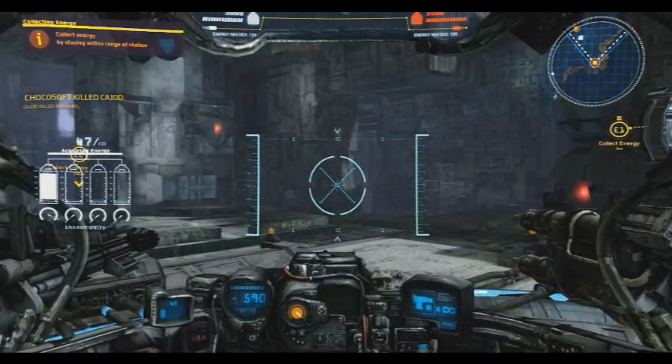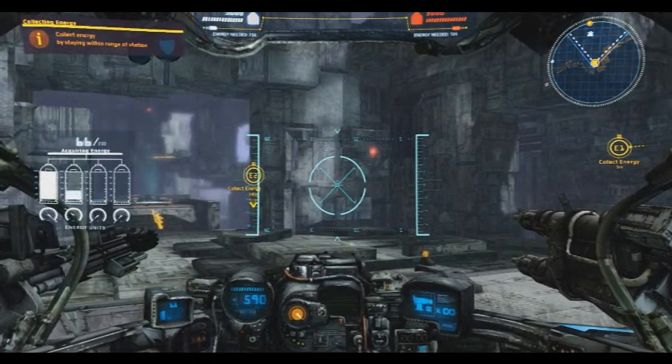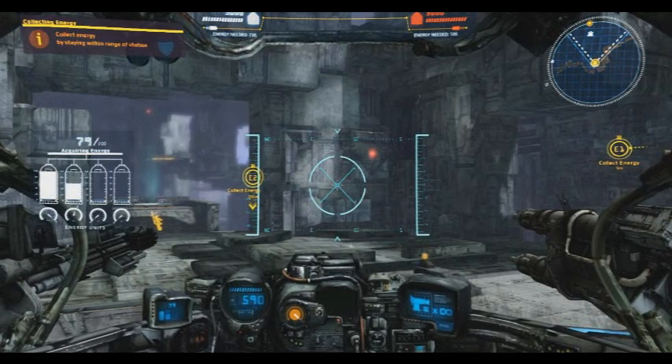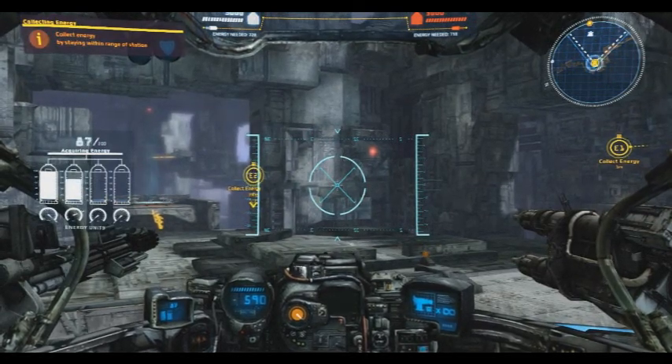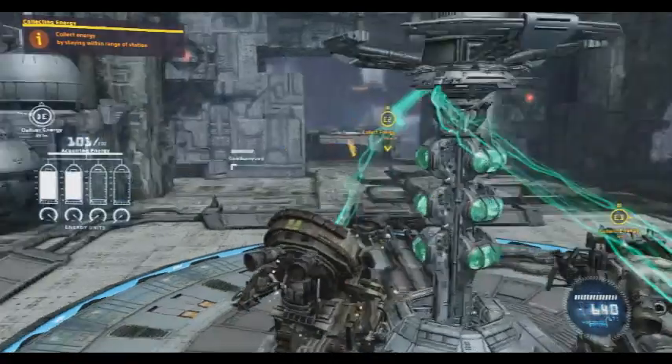So you have to watch a lot of things. You've got to watch your fuel gauge, which is kind of in the bottom middle of the screen — the little yellow thing with the meter on it. That's how much you can boost around. To the left of that, where you see the 590, that's actually your health. And now I'm repairing.